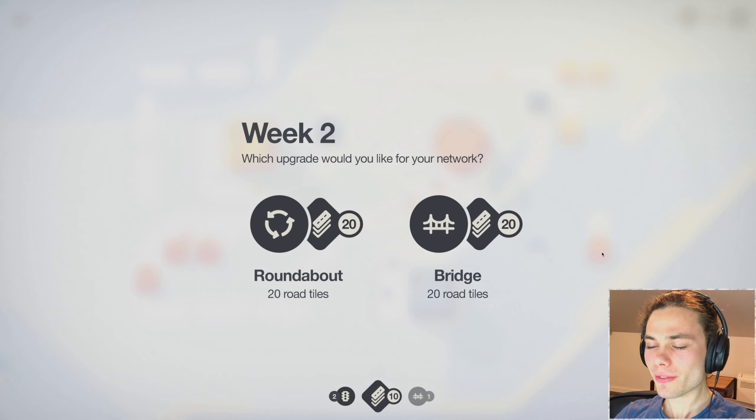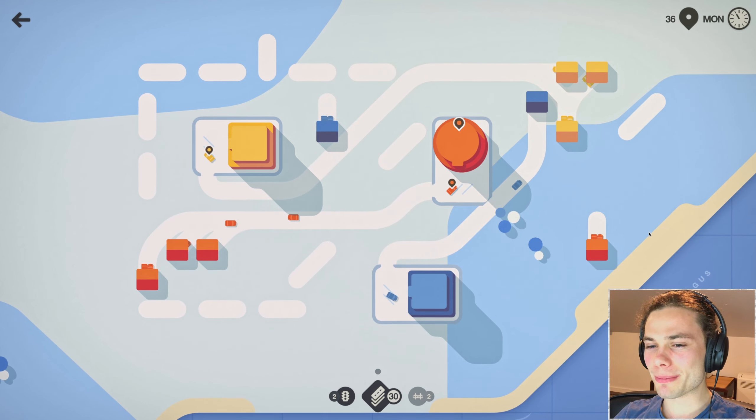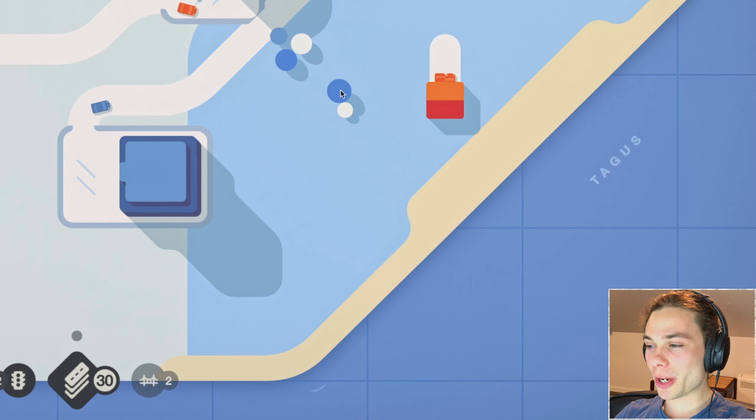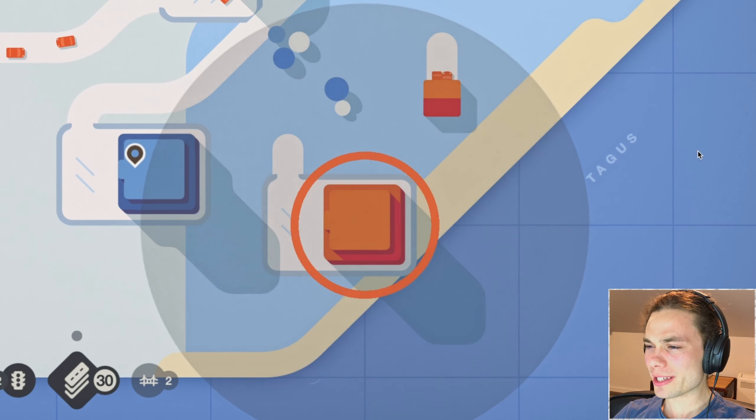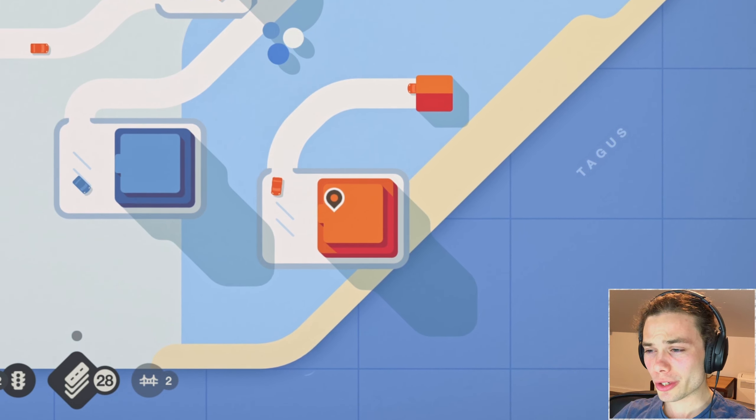That's a bit of a hard one. I feel as though you can definitely get caught out more by not having bridges than roundabouts, so I'll continue to take them, especially because they did mention two bodies of water in the entire title. We can see it is just creeping in more and more - it is actually quite a wide body of water, the Tagus, or however you say it - I'm sure I just butchered it.